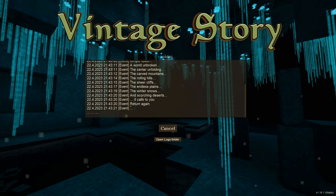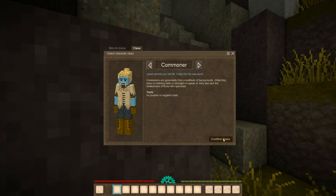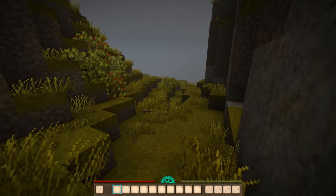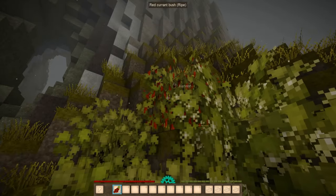Here we're going to be exploring what I believe is called the Resonance Ruins — basically the first big dungeon of the game. I remember the character setup: trumpet, voice pitch is high, confirm the skin. I'm going to be playing as a commoner because it doesn't have any positive or negative traits. Alright, let's go — GLHF!